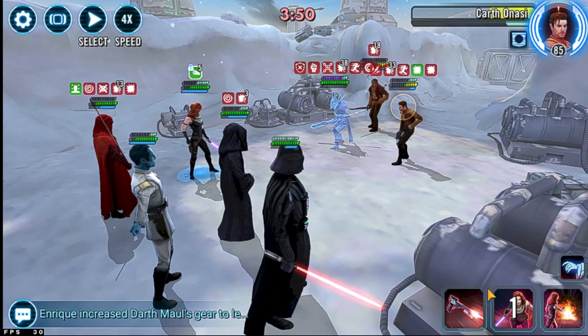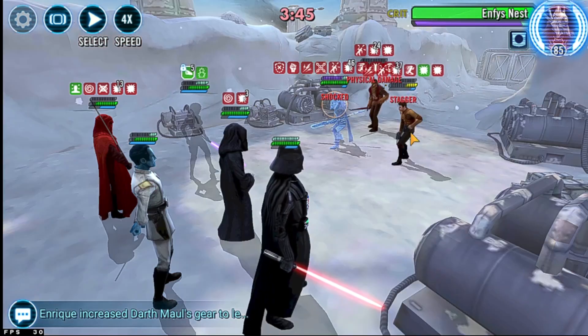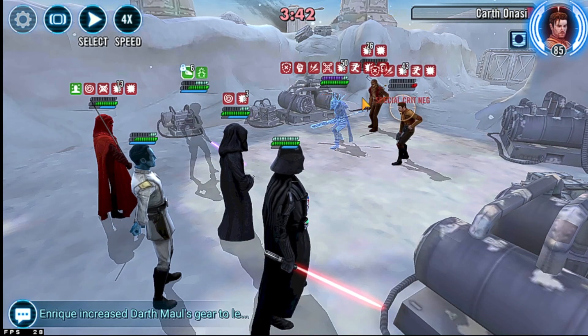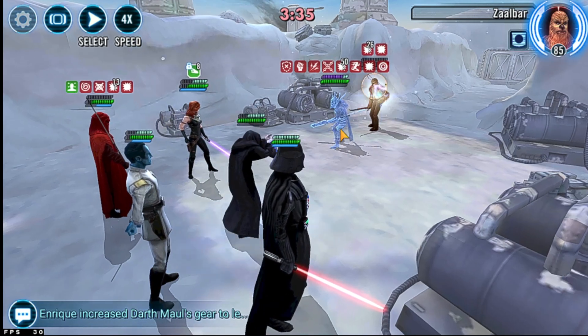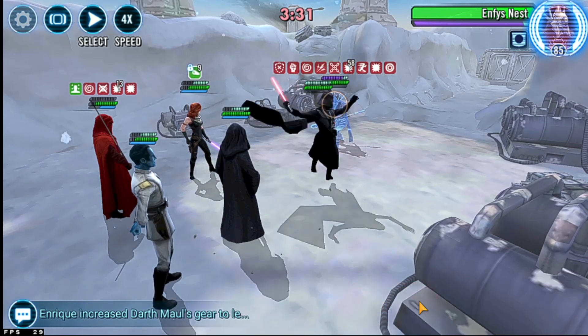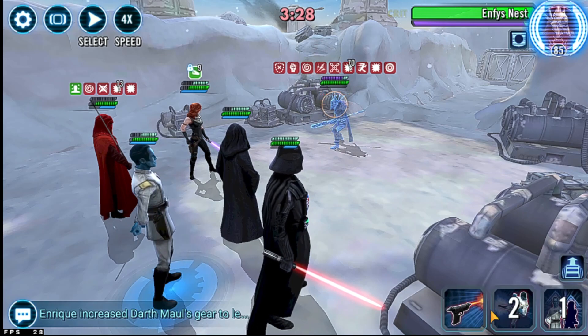I'm getting a ton of debuffs and control of the match, which comes from EP's lead — whenever you're inflicting a debuff you're gaining turn meter. I also have data discs where when you damage an enemy they get a DOT, and that's playing into why we get into this loop.